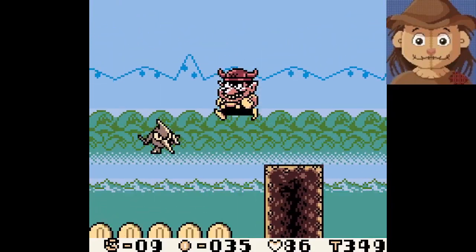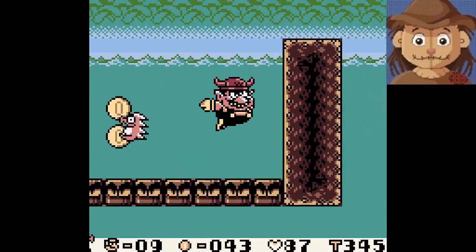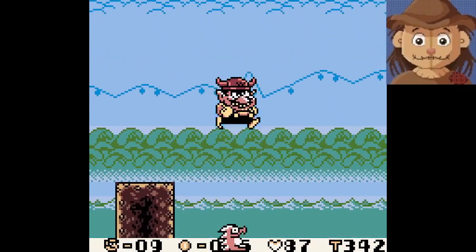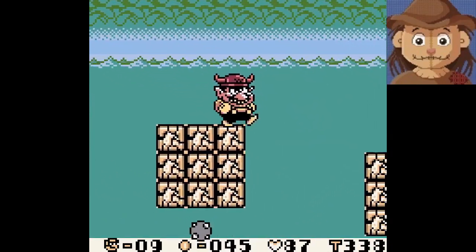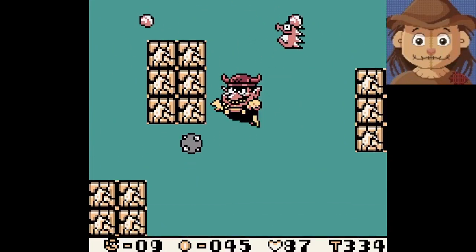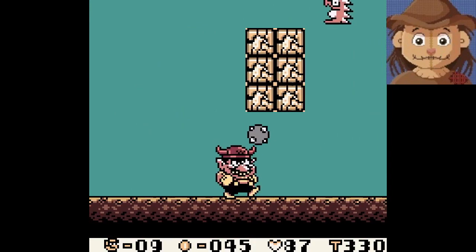I don't know how close you have to get to get them to go off. Alright, there we go. Pick up the birdie. Get ourselves some more coins. And we keep moving. Can I break these with the... I can. I can't tackle them, so that means I can't hit the ones in the middle, though. It's kinda weird.